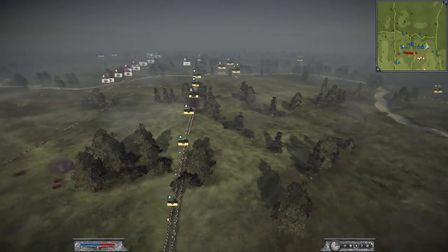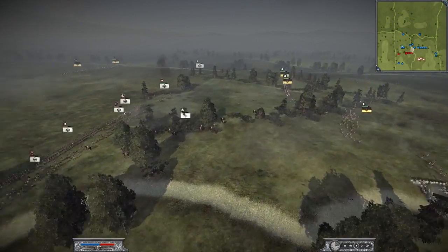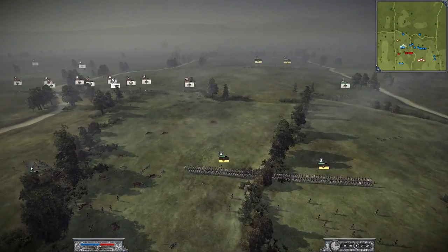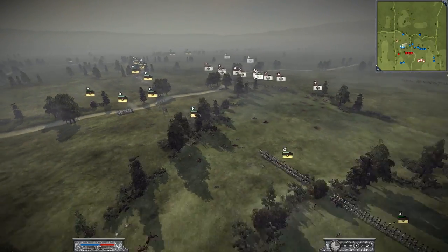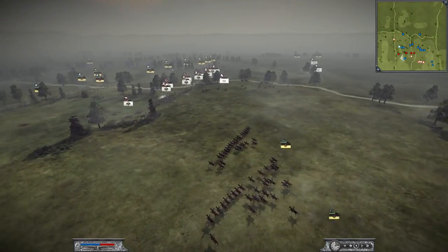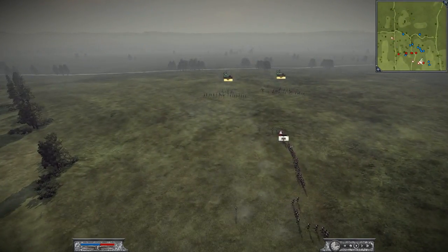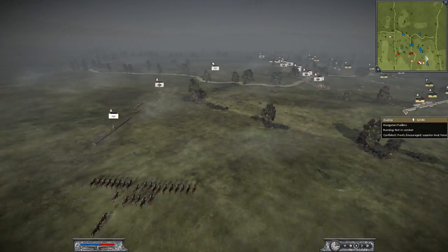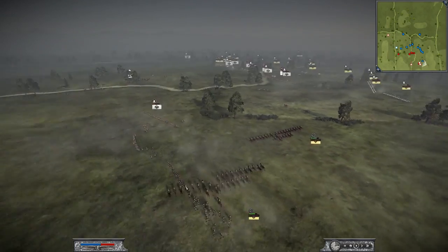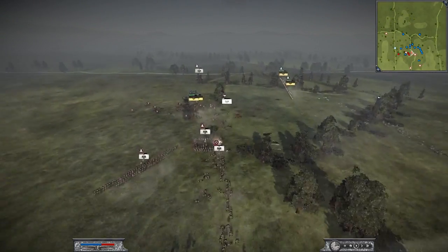I have four companies of Hungarian fusiliers here. His morale is low everywhere because he lost his general. I reposition my surviving companies of Grenzers and order my men to form out of square. Now I am rushing in with my Hussars to take his cannons. My Hussars didn't play a great part in this battle, but they are really good cavalry — the best Hussars in the game.